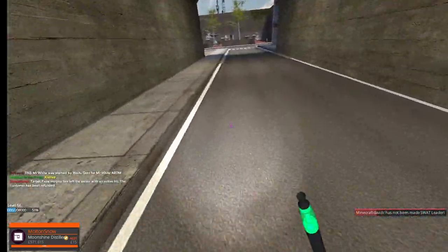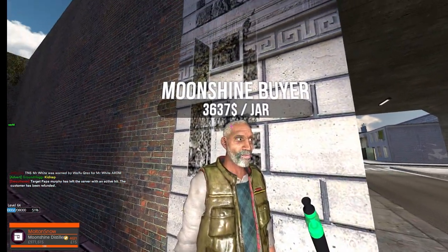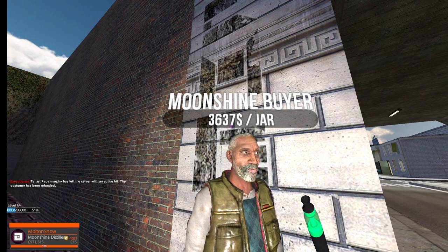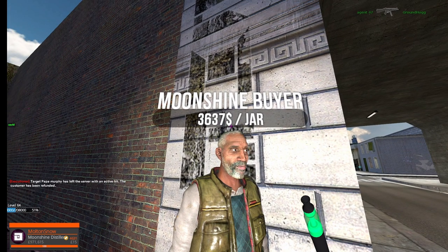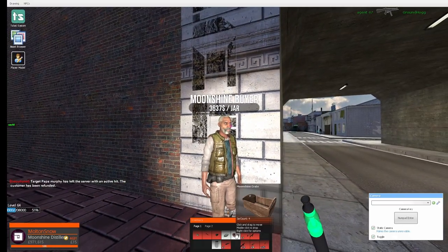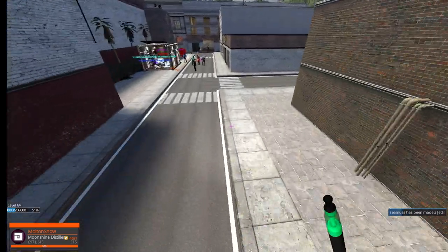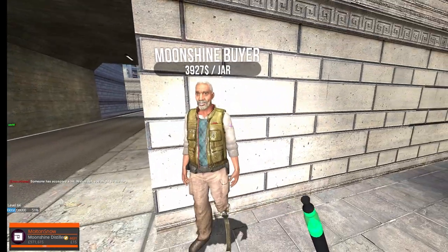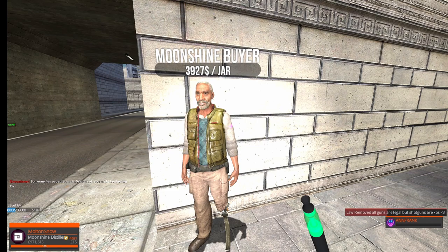And over here is another moonshine buyer. As you can see above their heads, they will buy each jar for $3,637. The one further back actually buys it for more — $3,927 a jar.